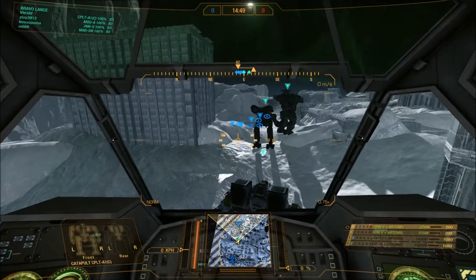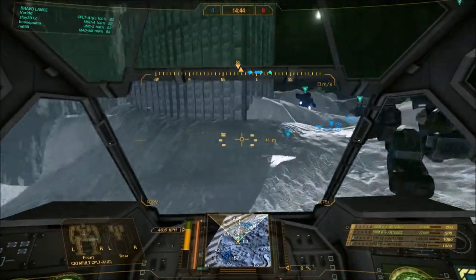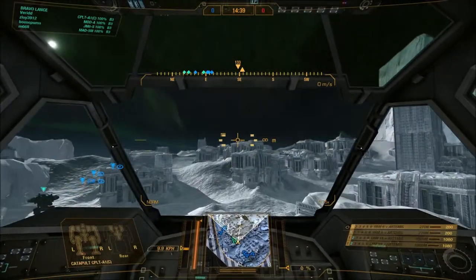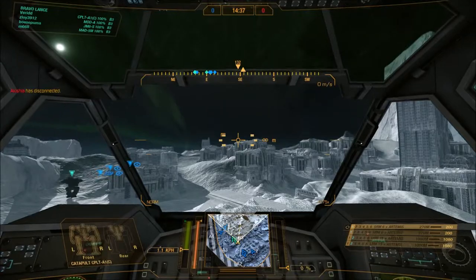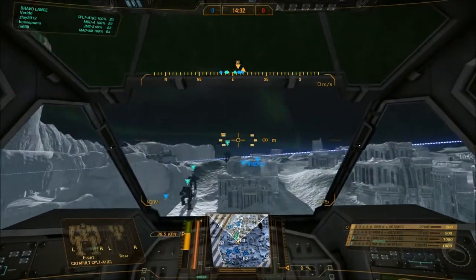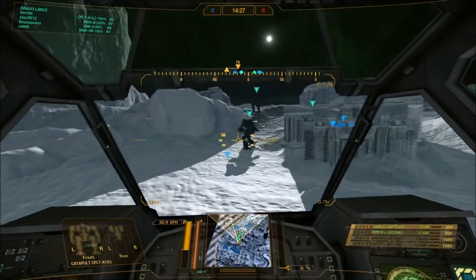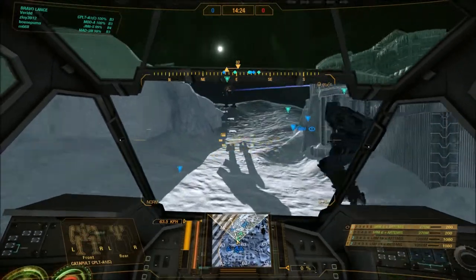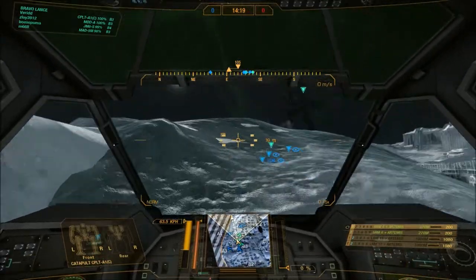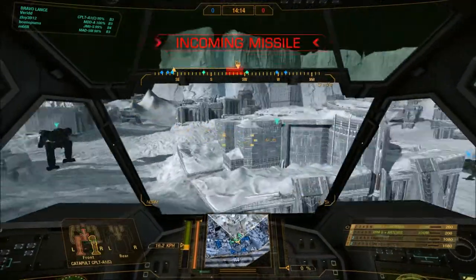Ladies and gentlemen, welcome back to Tanks Gaming with another MechWarrior Online video. Today I'm going to show you how to use the Catapult mech appropriately if you use the trial version of it, which is armed with rockets — two launchers with short-range rockets and two launchers with long-range rockets.